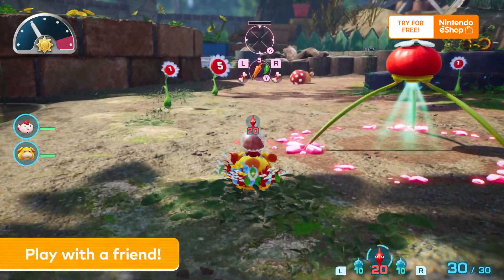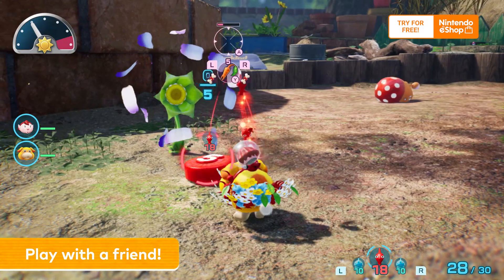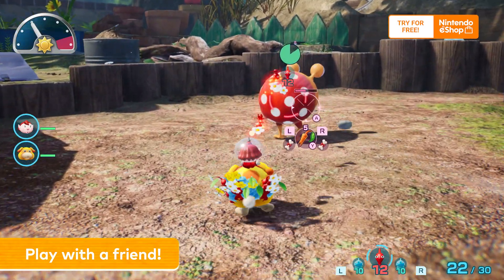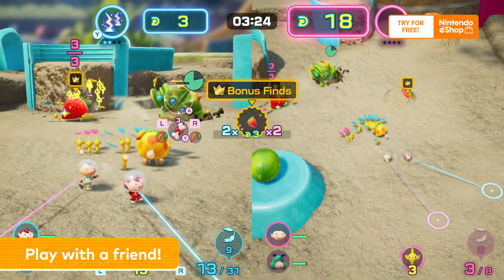A second person can lend a hand in your expedition. Using Pebble Pitcher, they can throw stones or items to help you while exploring. Finally, outside of story mode, two explorers can team up or square off in a Dondori battle.